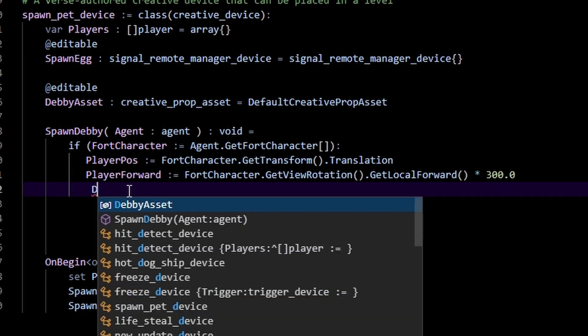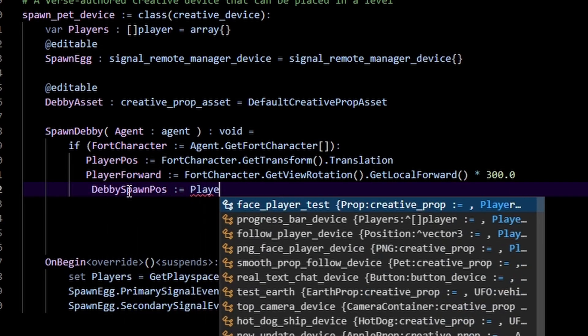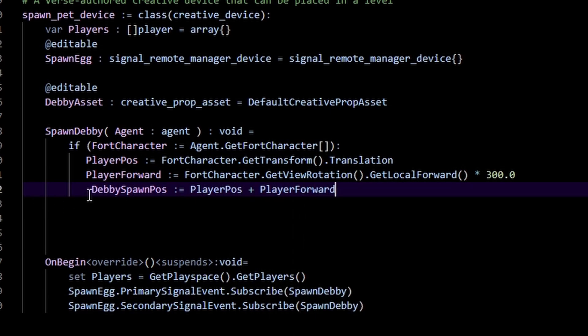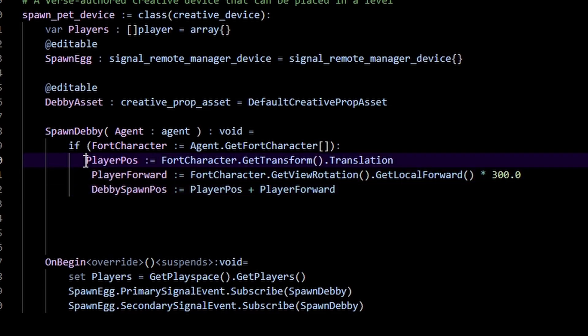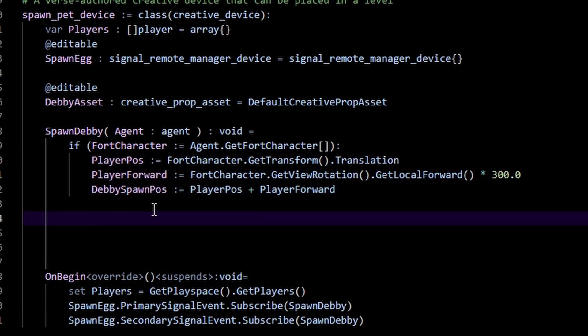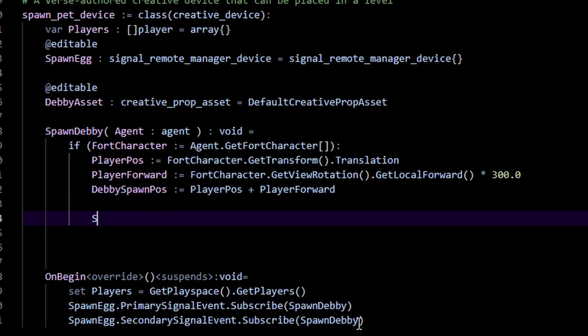Finally, 'DebbieSpawnPos := PlayerPos + PlayerForward.' We add these two vectors together and that gives us our Debbie spawn position, which is in front of our player. Now we need to actually call our spawn prop method.